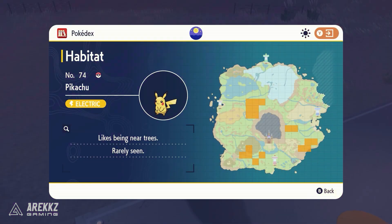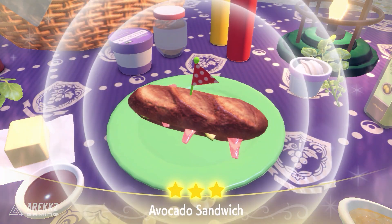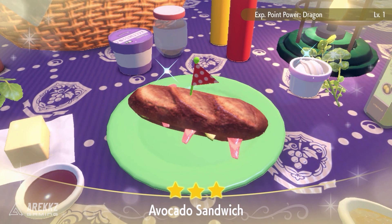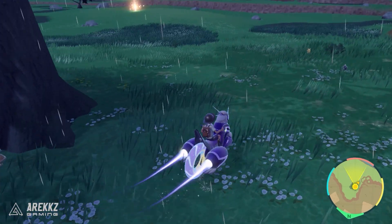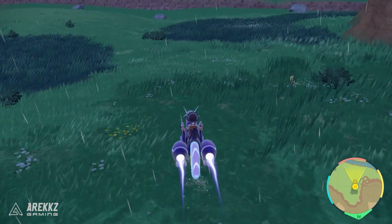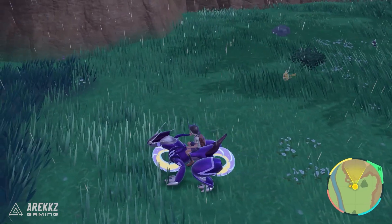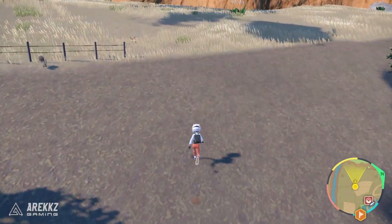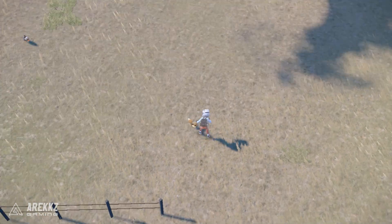For example, Pikachu is a really rare spawn in the open world. But if you eat a sandwich that gives you encounter power electric, then suddenly the chance of finding electric Pokemon increases, and voila — a Pikachu spawns. These really do make a massive difference. Try it for yourself if you don't believe me, but if there's a Pokemon you really want and you know where it spawns but it's just not showing up, try making and consuming a sandwich with that encounter type and your life is about to get a whole lot easier.